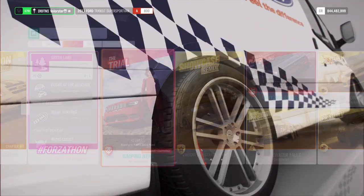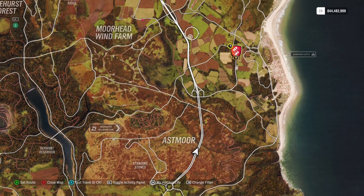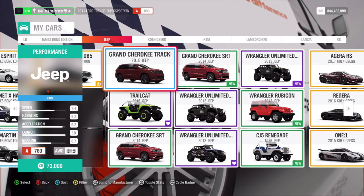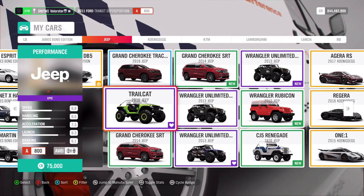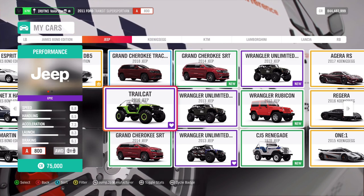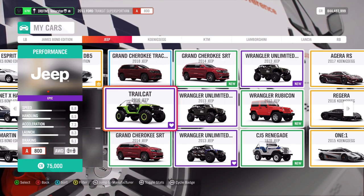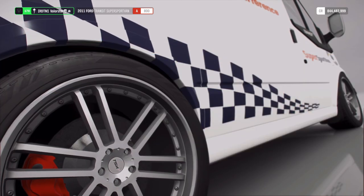Let's go to the Trial. What do we need? I'll put the filters on — we need a Jeep in A-class and it's cross-country. We have several Jeeps to choose from, but I'm going to use the Jeep Trailcat because it's always been the fastest Jeep, especially in cross-country at A-class. We win a modern race suit for completing the Trial.